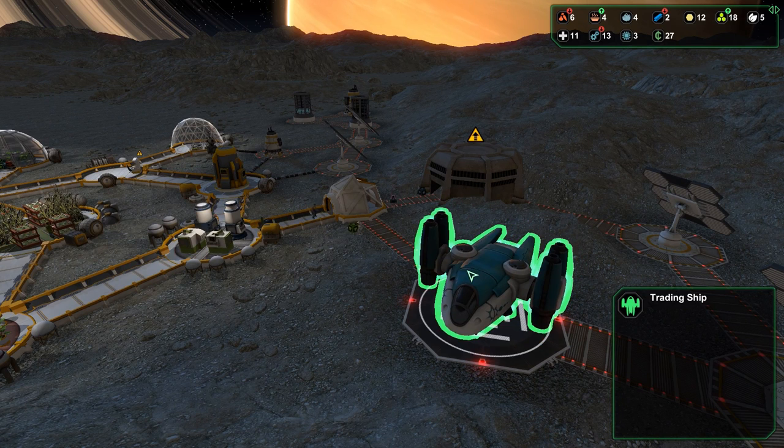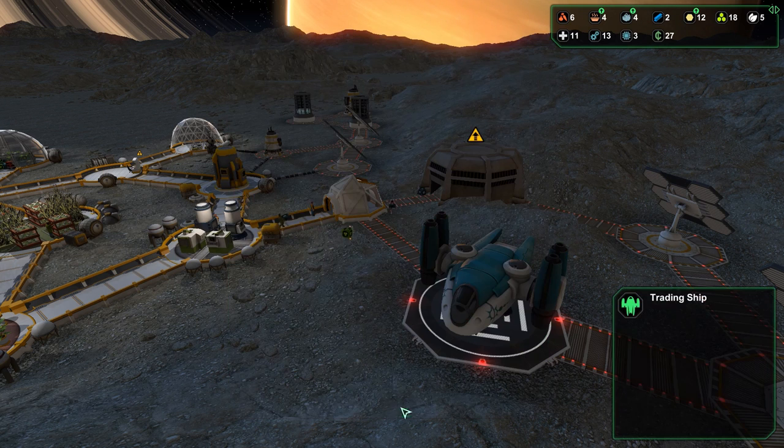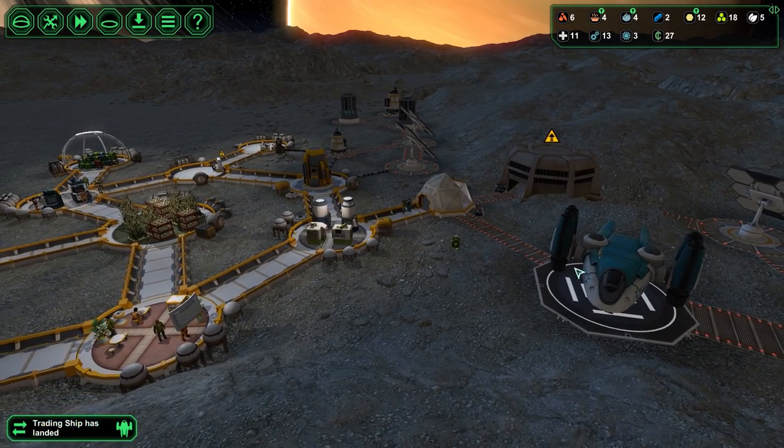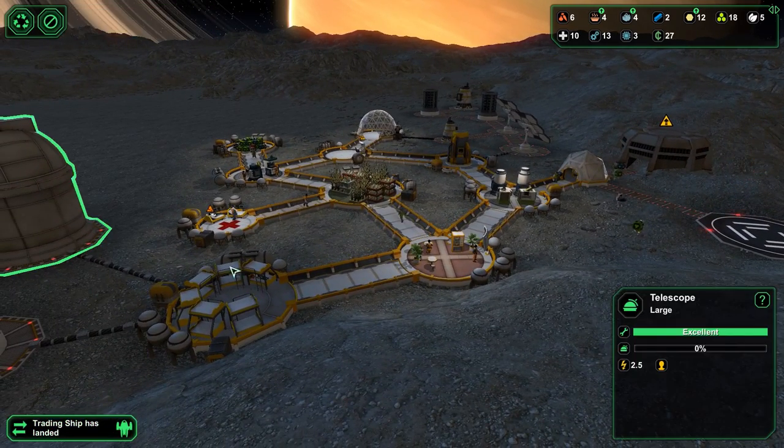Not a whole lot interesting in the trade menu. I could get some ore at a 40% commission, which is not bad. It's gonna take people off of their jobs though. I don't want to trade medical supplies — I want to do plants. We aren't gonna take people off of their jobs. I could have used coins but I want to save that for crucial issues.